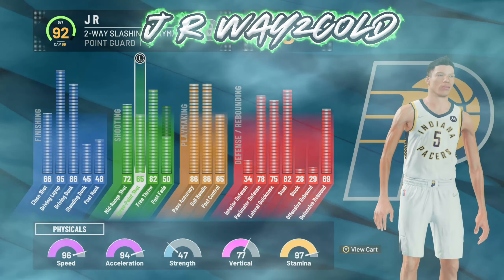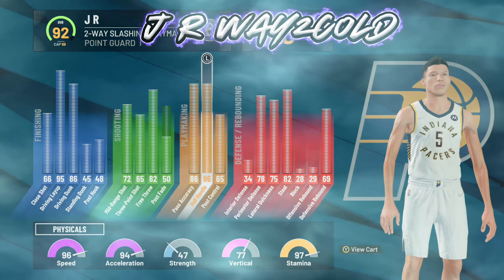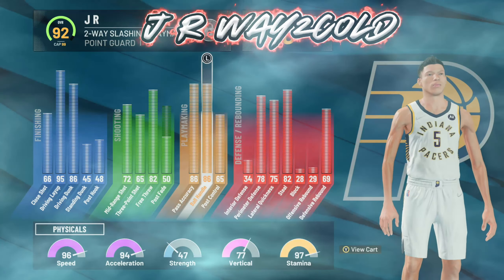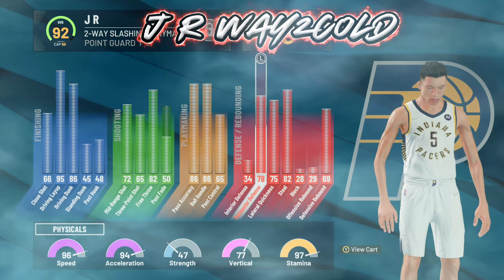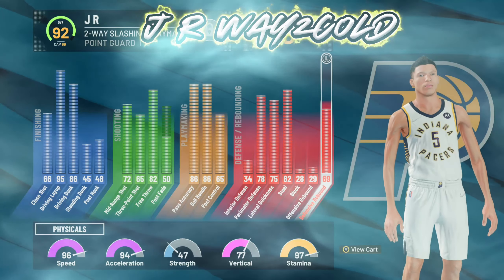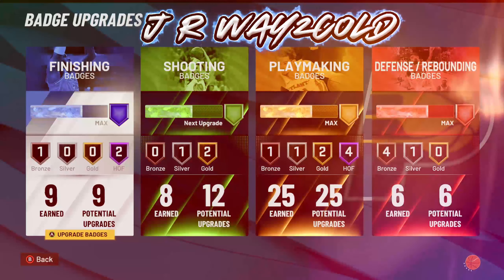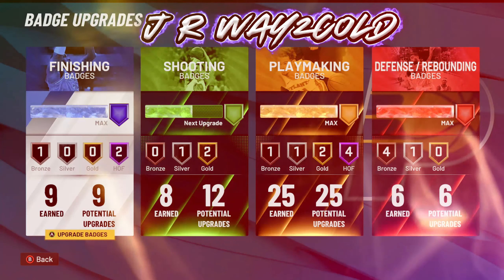So yes, you can definitely shoot with this build. We have an 86 ball control off rip with max wingspan, so we're able to do all the glitchy dribble moves. You guys can see we have high attribute stats as far as our defense goes, so this is a really good all-around build. These are my badges that I'm rocking on my 2-way slashing playmaker because people always be asking.